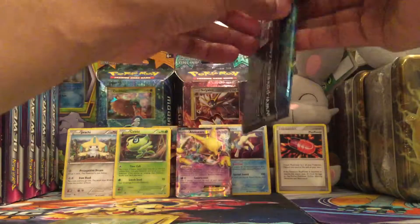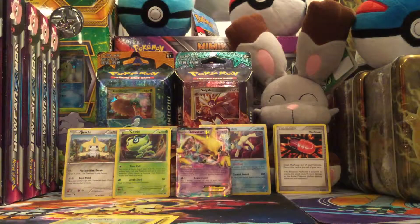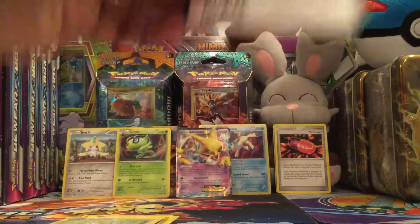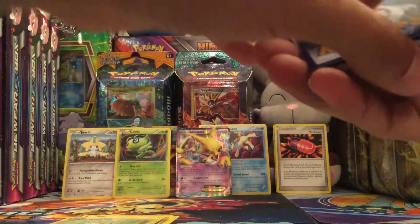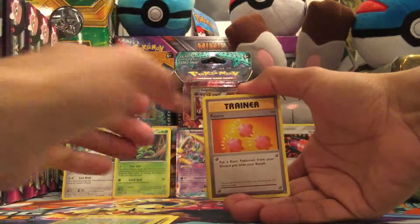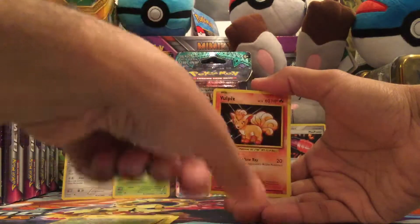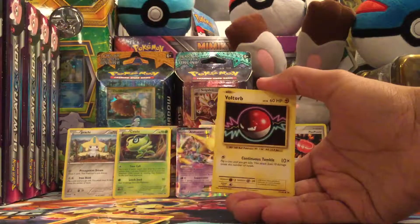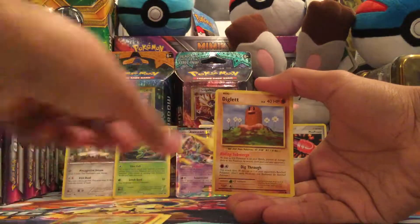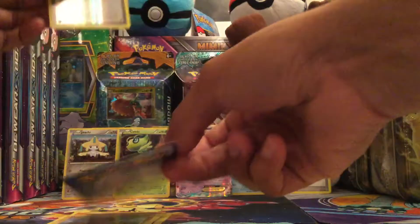The last pack here is going to be this XY Evolutions pack. There is the code card for you — definitely let me know in the comment section what you guys are pulling. We have a Revive Trainer, Slowbro Spirit Link, Super Potion, Vulpix, a Fire Energy, Voltorb, Charmander, Diglett. Reverse is a Professor Oak's Hint. And the rare in the pack is a Starmie non-holo rare.